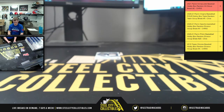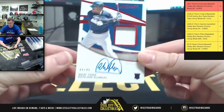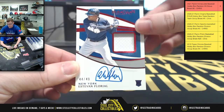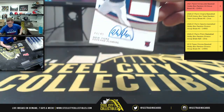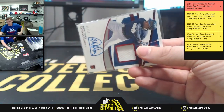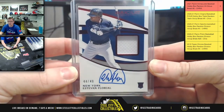That's the lowest numbered card we've pulled so far, being out of 25. And then last, another one out of 49 — RPA Estevan Florio, New York. Another one out of 49.